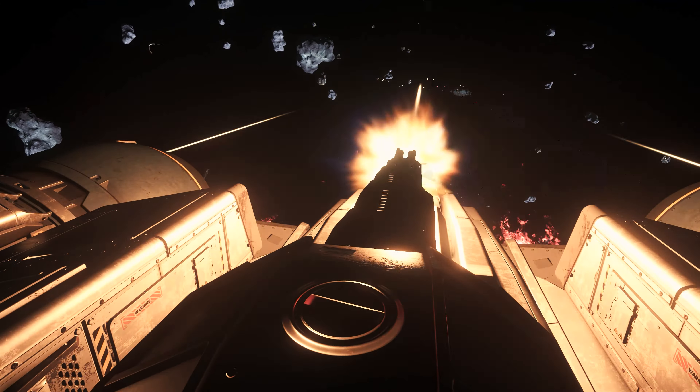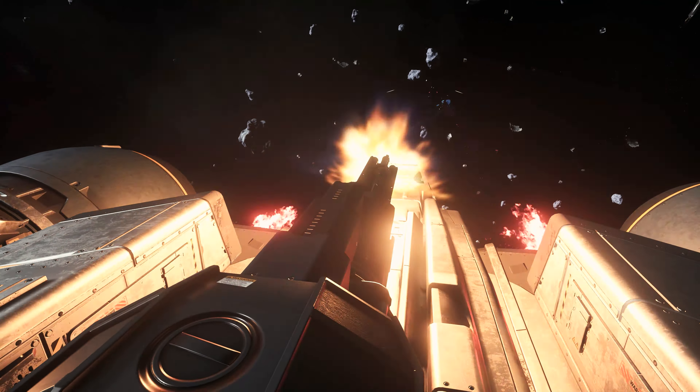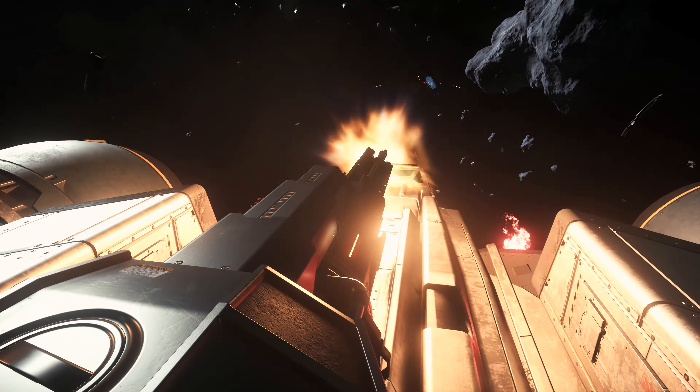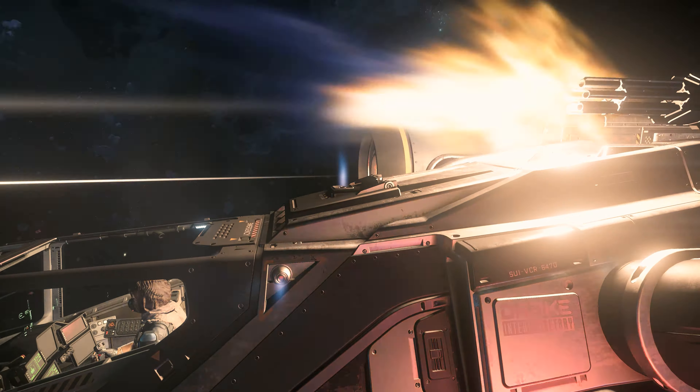The Buccaneer plays its advantages best against larger ships, such as a sluggish Freelancer, or constellations and corvettes. These are usually easy to circle, and with our firepower, they're dispatched in a few seconds — another mark on our kill list. Only against capital ships like an Idris or larger does the Buccaneer have nothing to oppose, and it is only partially usable against single turrets. However, this applies to all other light fighters too.